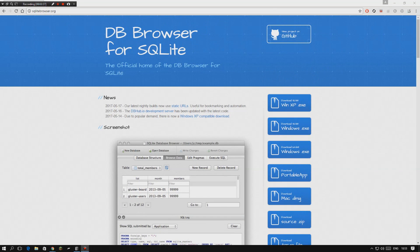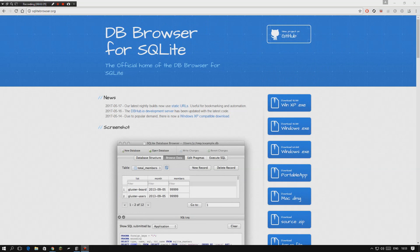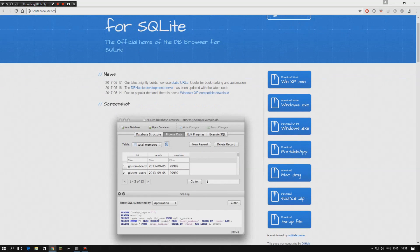The first thing you're going to need is an application called DB Browser for SQLite. There is a link in the description to it. Make sure you download that for your corresponding Windows version, get it installed, and you're ready to go.